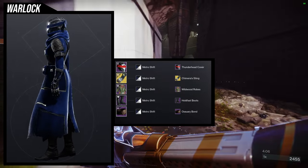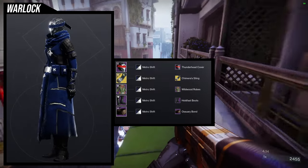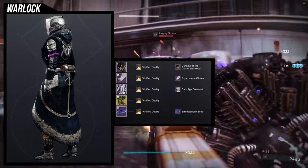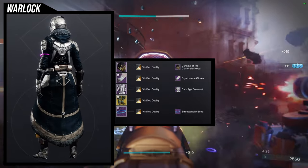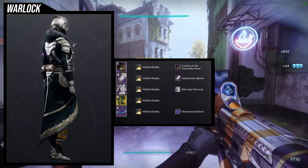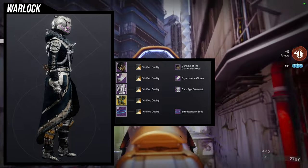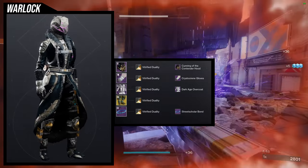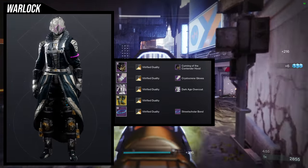For the shadering, metro shift — I just didn't want to fight the shader on this one. As for the next set, we're gonna be using Reign of Fire. This one is such an easy choice when it comes to tactical sets, and it's also a really good exotic. For the helmet, Cunning of the Contender Hood. The Crystal Cream gloves for the arms, Dark Age Overcoat for the chest, and then for the bond, Street Scholar Bond. For the shadering, Vitrified Duality. The tactical-ness of this is gonna be the Reign of Fire and maybe the chest piece — everything else I just thought looked cool. The Crystal Cream gloves definitely go with this because of the fur with the chest piece, but the helmet and the bond definitely do not help at all.